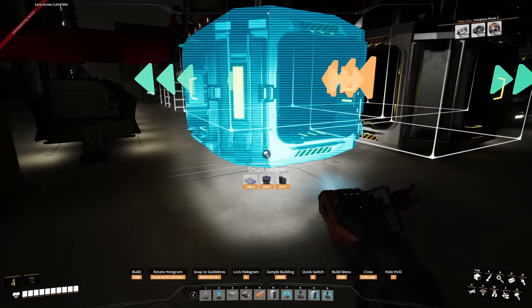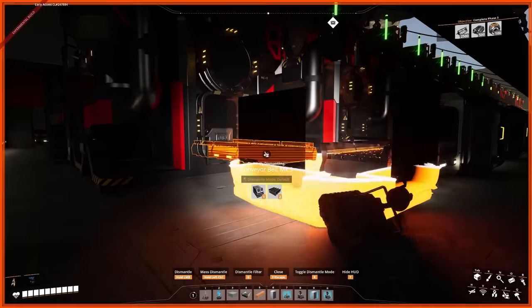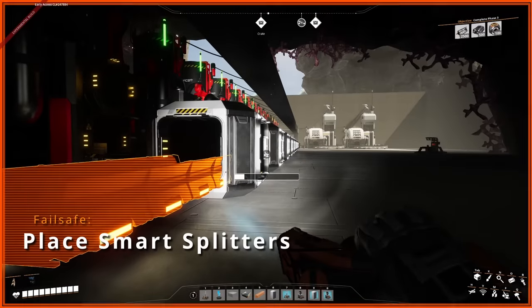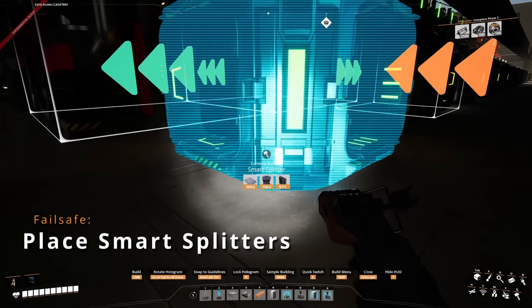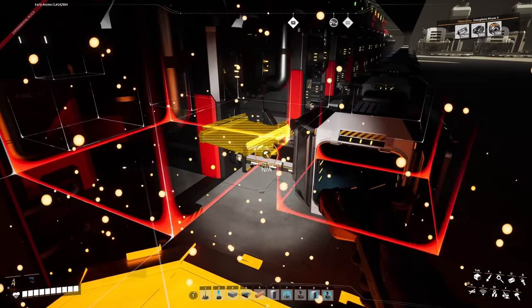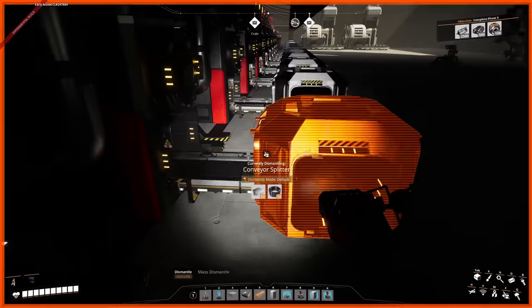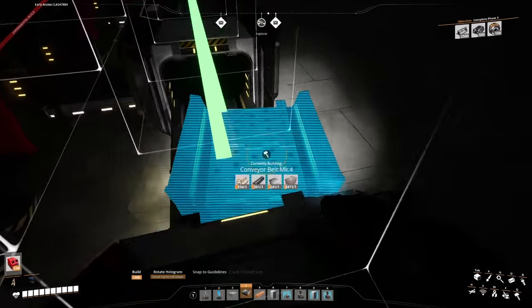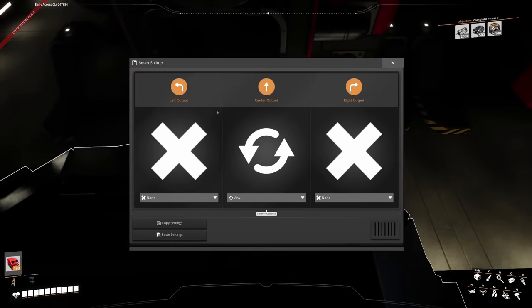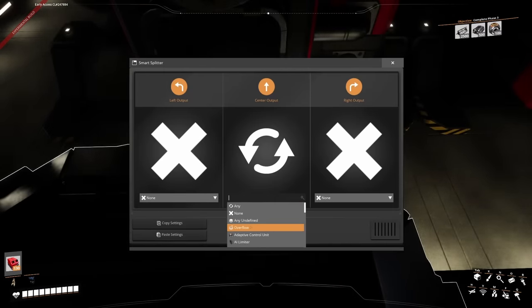The failsafe is really simple: before every factory line, if you're bringing in multiple resources, make sure to place a smart splitter. Then we can siphon off any non-specific resources and send them to a sink or to storage. I highly recommend doing this at least while you're setting up a factory, because when this does happen, it's such a pain to sort out.